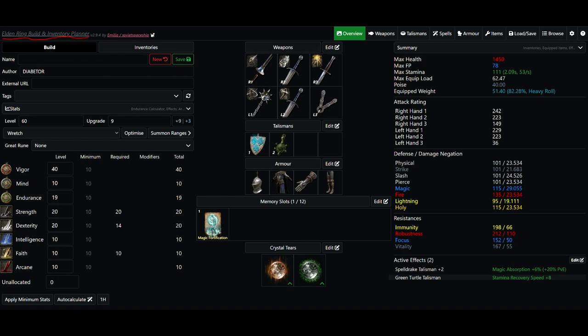For talismans I use the Green Turtle Talisman for stamina regen and the Spelldrake Talisman plus one, which we got in Sellia, Town of Sorcery. For armor I'm using the Carian Knight Set — it's easy to get right before Rennala and gives good magic resistance. The only spell I have equipped is Magic Fortification, giving about 30-35% resistance to magic damage. In my Wondrous Physick I have the Crimson Burst Crystal Tear for health regen for three minutes and the Greenspill Crystal Tear to increase maximum stamina.